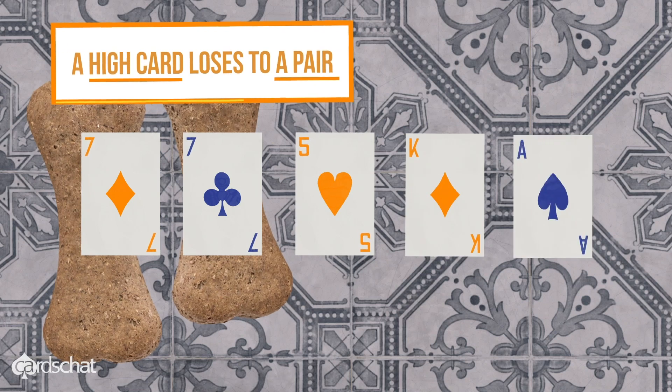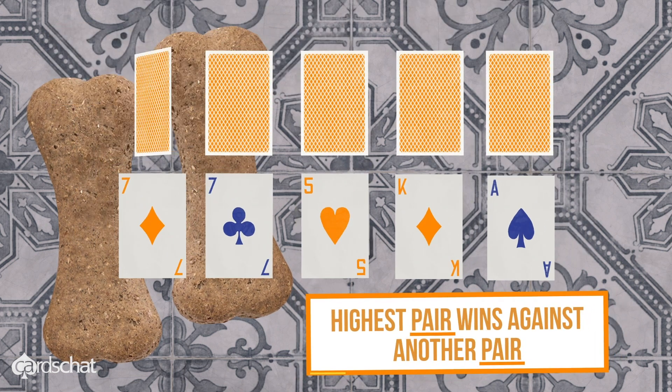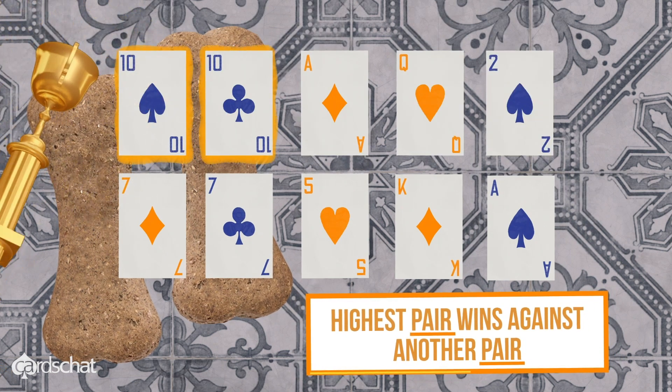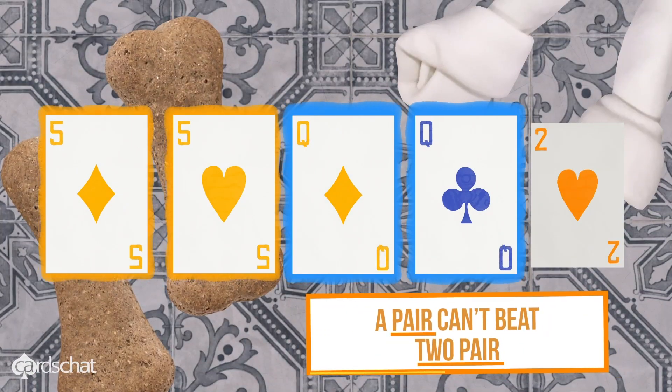A high card loses to a pair. A pair is two cards of the same value. Highest pair wins against another pair. A pair can't beat two pair.